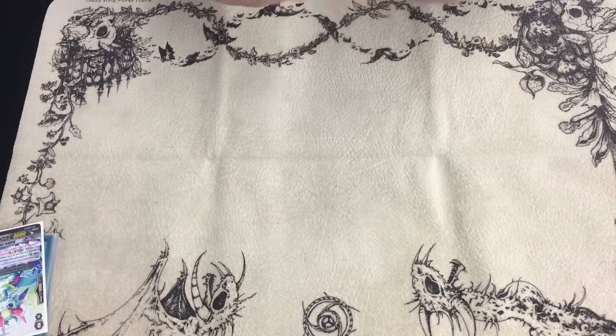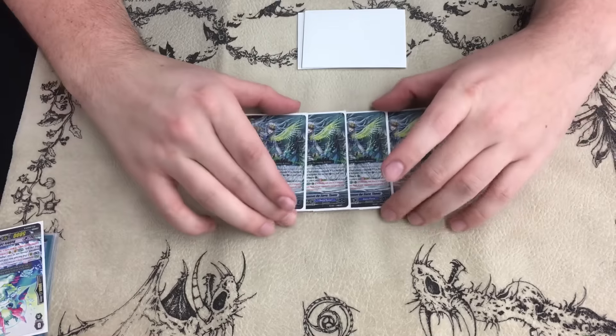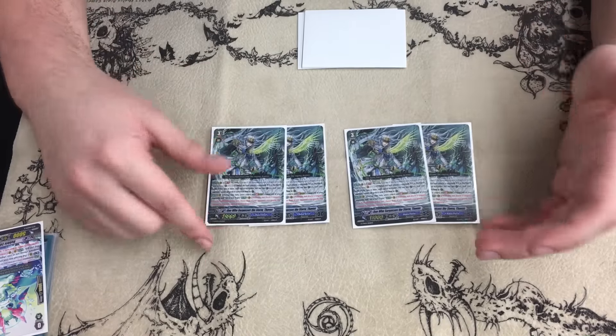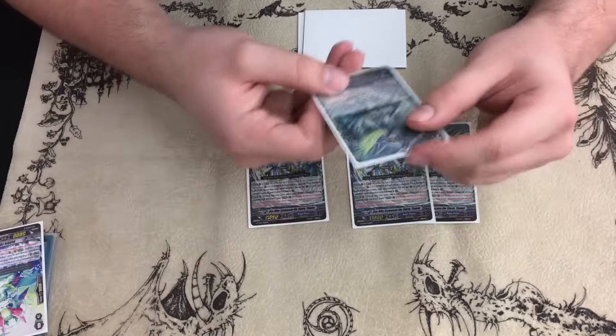So it is a Thaavus deck — I'm running four Thaavus. His GB2 says: when he attacks on the 4th attack or more, he gets a crit and you can't guard with zeros.